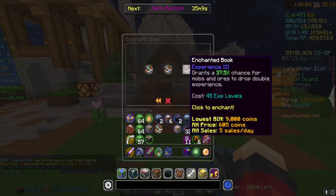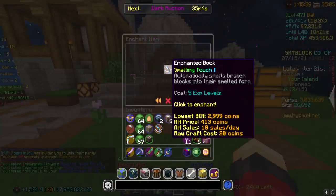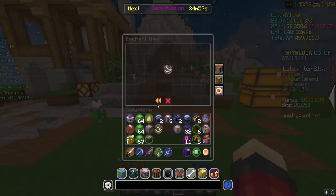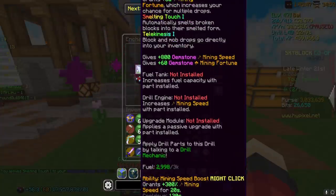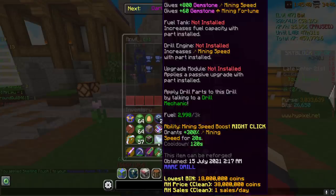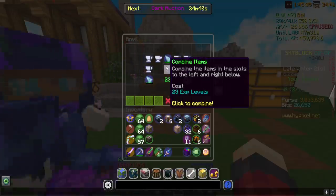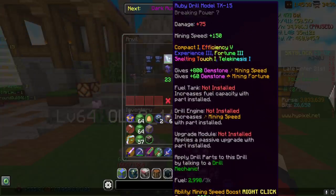Let's enchant this bad boy — putting it in the enchantment table. Efficiency 5 right off the bat. I'm going to go with Telekinesis, obviously. My Wi-Fi right now is quite scuffed, so it's taken way longer than it should have to mine rubies. Experience 3, Fortune 3, and Smelting Touch — why not, we'll throw it on there. Then with Slash AV, I'll add Compact for only 4,000 bits. I'm not sure if it actually affects gemstones — we'll find out. This bad boy is good to go for now.